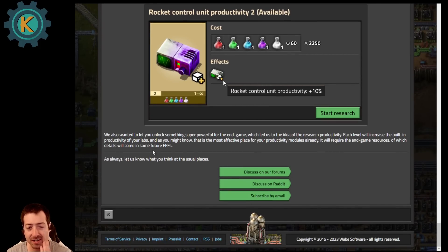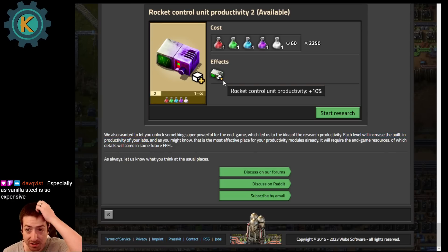I'm excited about these changes. They also wanted to unlock something super powerful for the endgame — each level will increase the built-in productivity of your labs. So they're even going to have lab productivity as a late game thing you can increase. It'll require some of the endgame resources, of which details will come in some future FFFs.